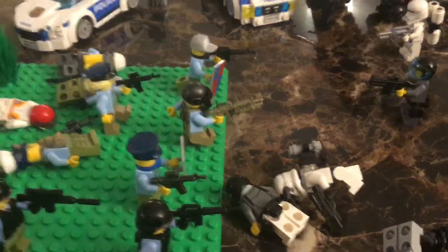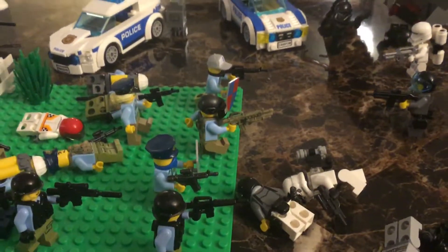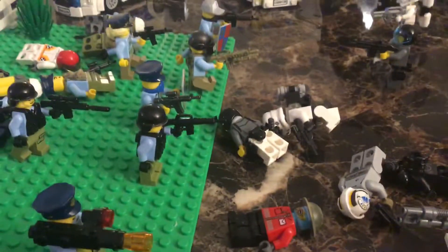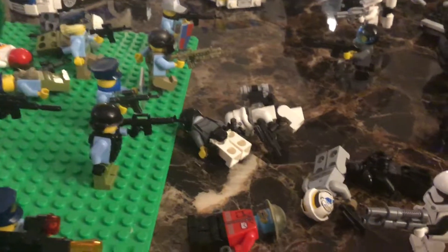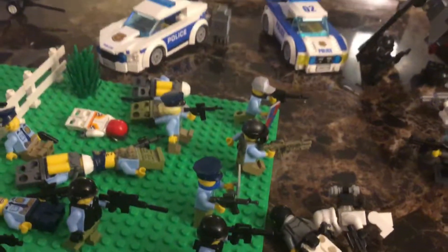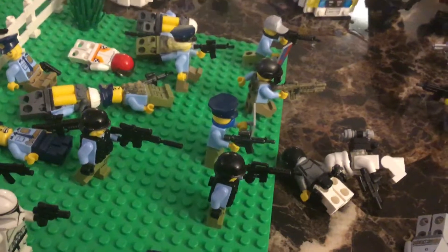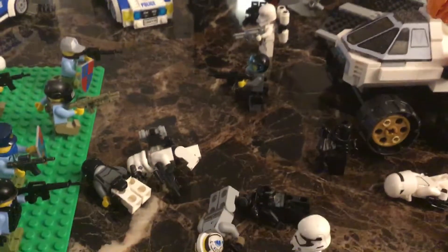Here we have a Ninjago guy that has a helmet and he has four hands and a spirit leg. Here we have three vehicles that are crashed: a truck, a race car that has a cracked window, and here we have a construction bulldozer. Now let's go to the Lego squad over here.